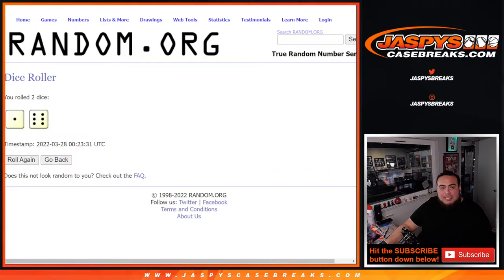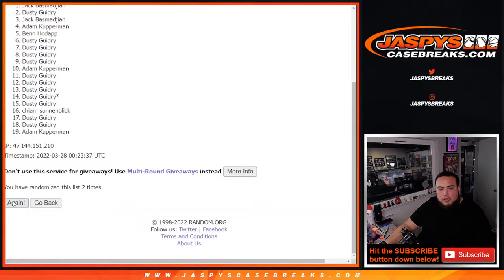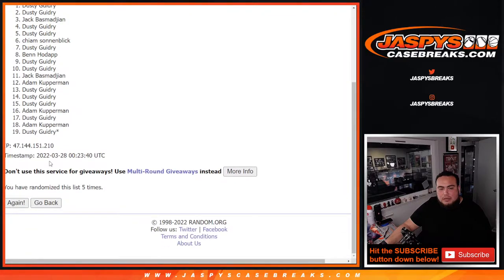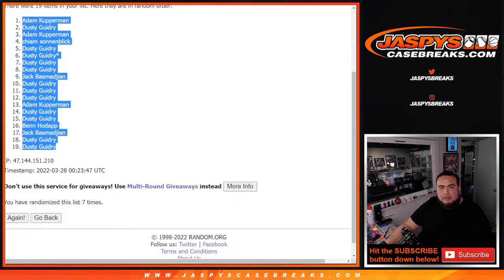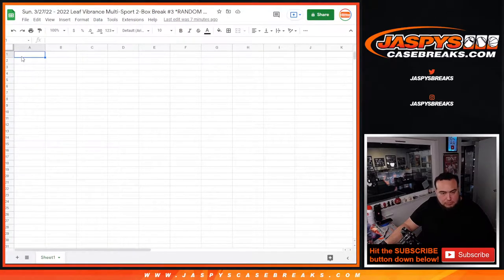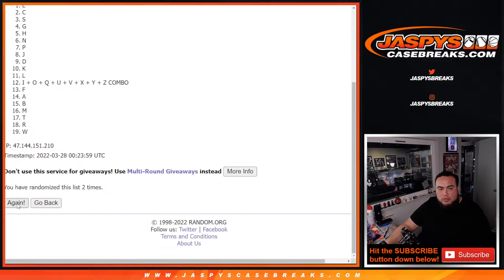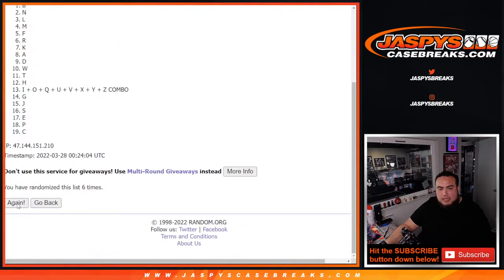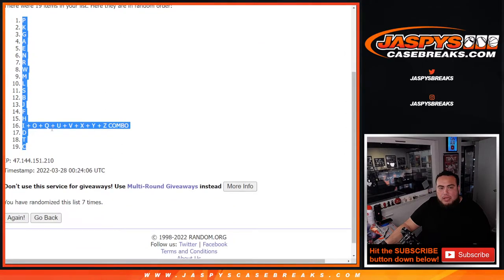Roll — 1 and a 6, 7 times. Good luck. Adam Coverman down at Dusty. 7 times. P down at C.